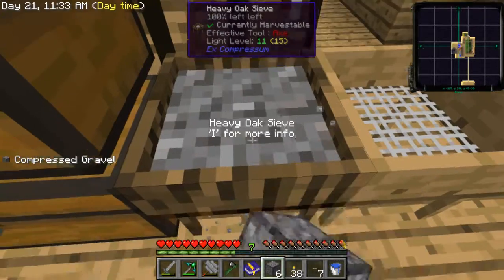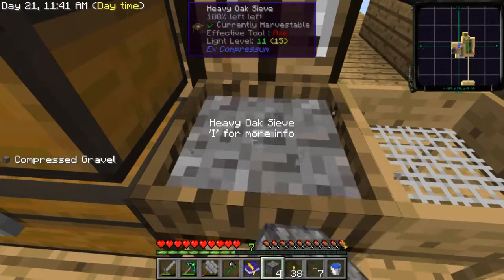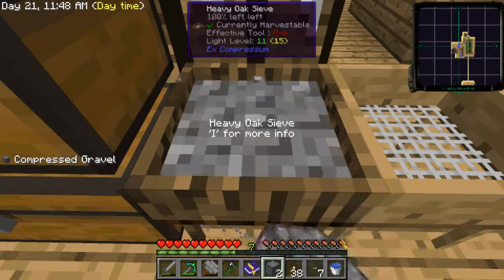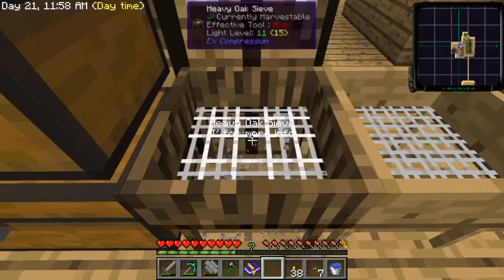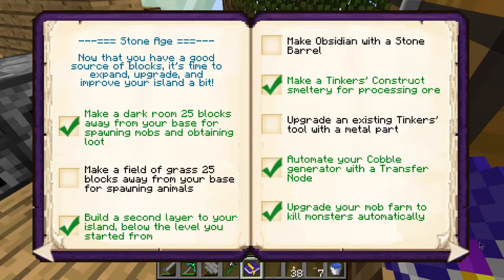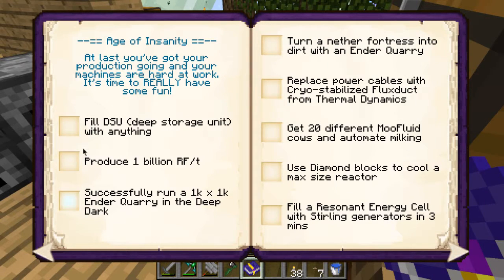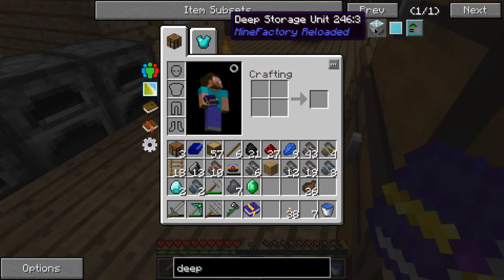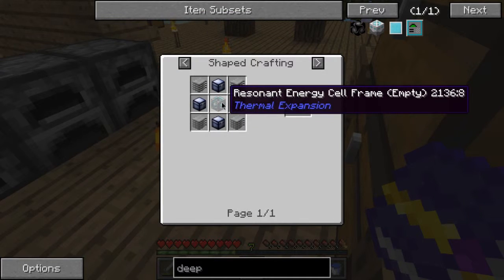Wait, isn't there some kind of barrel I can make for storing items? I was thinking of something to store individual items like lots of cobblestone. There's something interesting in the Insane age - the DSU, the Deep Storage Unit. I just wonder what it takes to make.